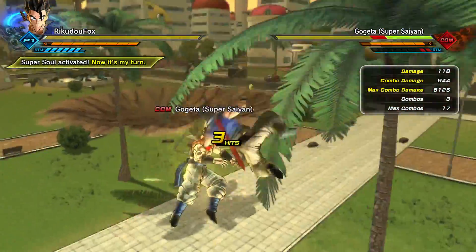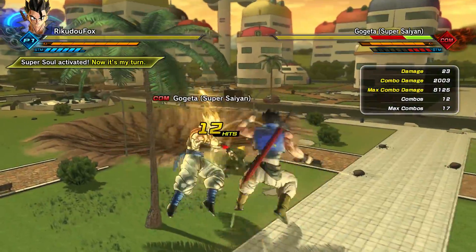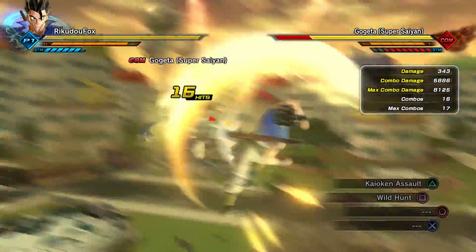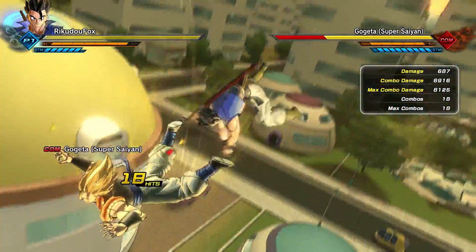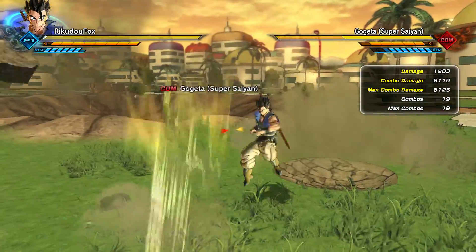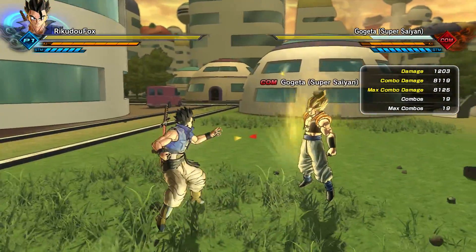Both these moves are really great to do combos with, but for Wild Hunt you're gonna have to do it as a close-up combo, because it's basically an uppercut and then it continues on with the combo as you see in the clips here. So you have to be really close to land that combo.